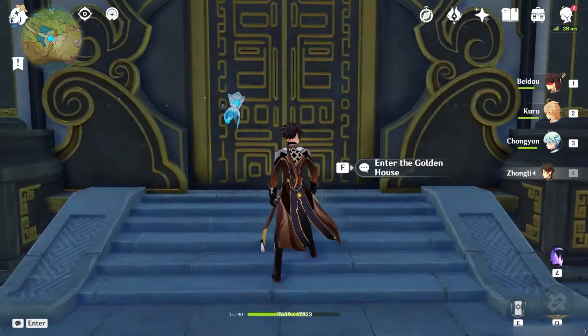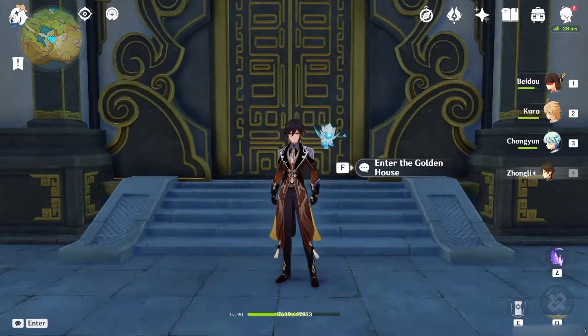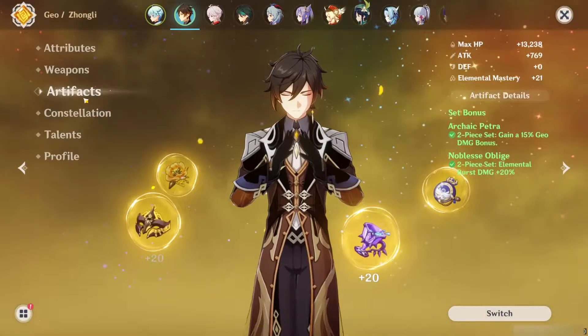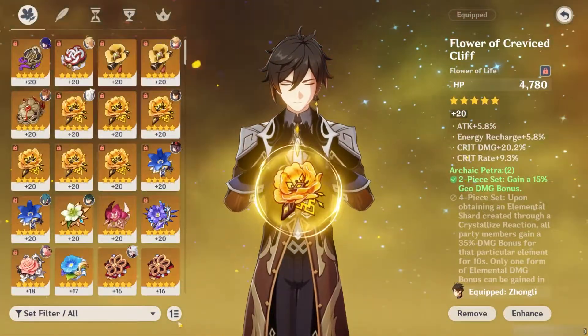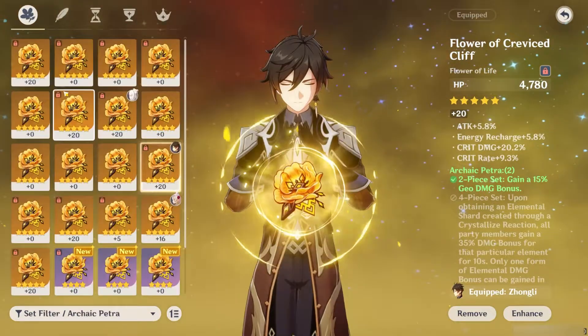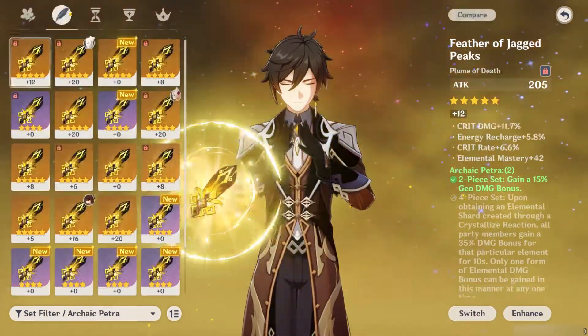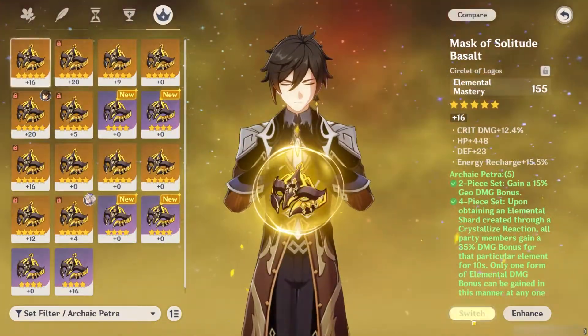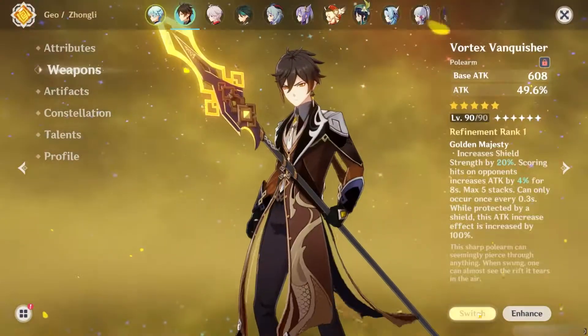Hello everyone, this is a meme build I made because I was fed up with Archive Petra domain giving me EM artifacts. I wanted to show you guys how good or bad an EM build Geo character is. At the moment of this recording, crystallize and shatter are the only two reactions Geo can do.